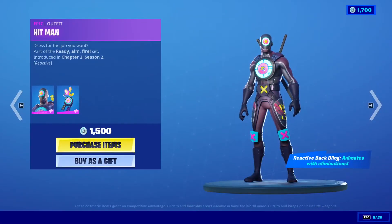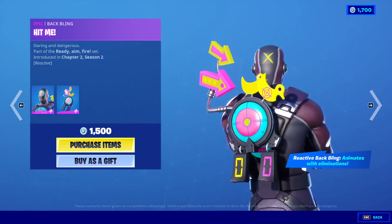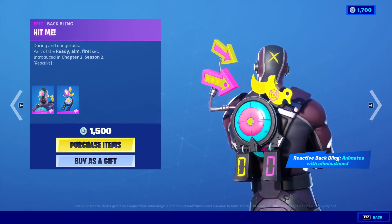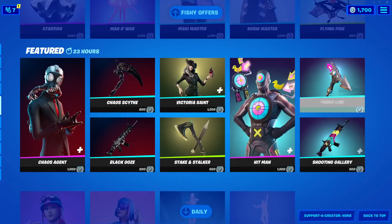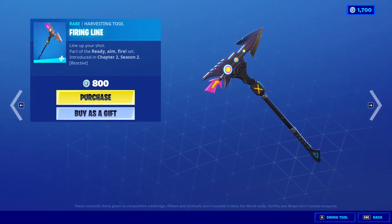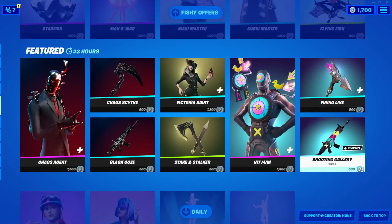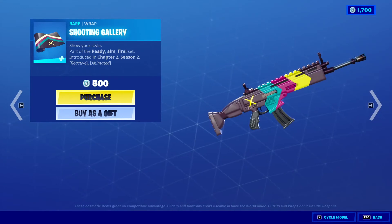Hitman Outfit, 1,500 V-Bucks. It says Reactive Back Bling — animates with eliminations — that's the Hit-Me Back Bling. The ducks move. Do they go all the way around? I'm not sure. That's cool. Firing Line, 800 V-Bucks. And Shooting Gallery Wrap, 500 V-Bucks.